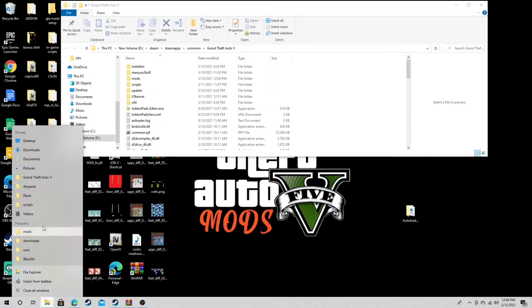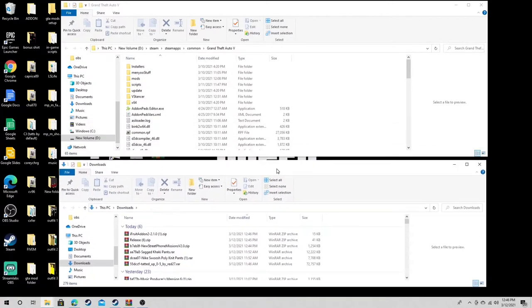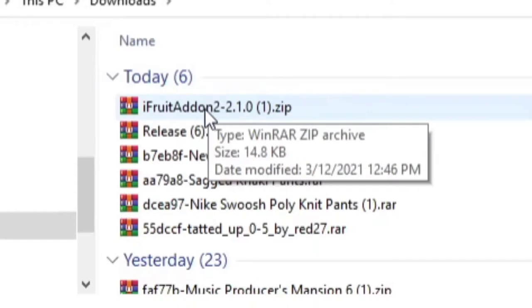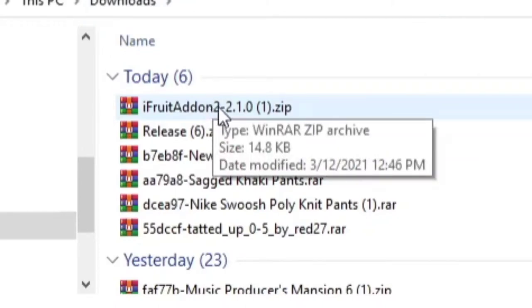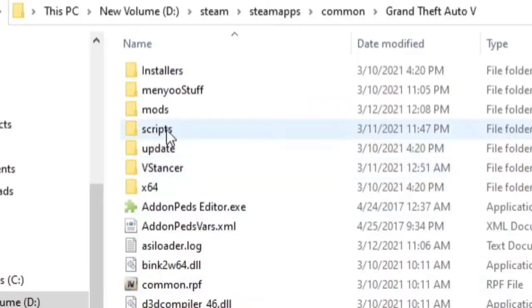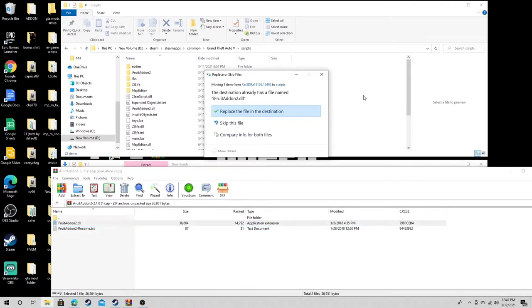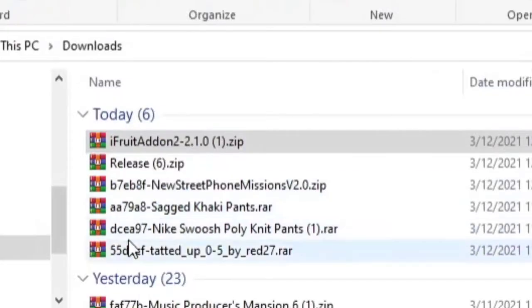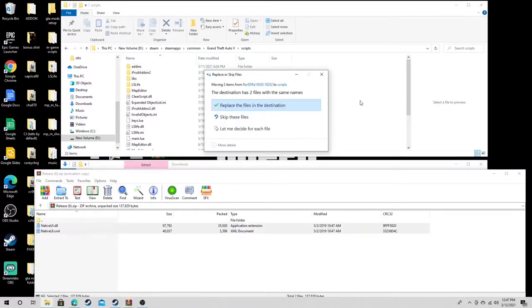Let me pull up the downloads folder and make it neat for y'all. First thing: iFood add-on 2 — for those of y'all who already have it, go get some snacks but make it quick. For those who don't, double click on it, open up your scripts folder, grab the first file and drag it in. I already have it so I'm not gonna replace. Next — the NativeUI release — grab both files, drag them to your scripts folder and release.